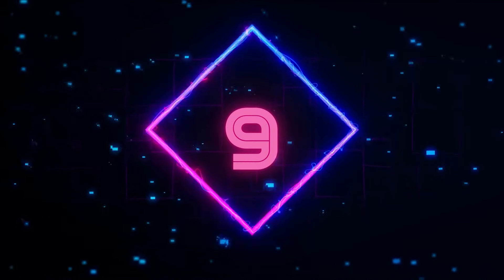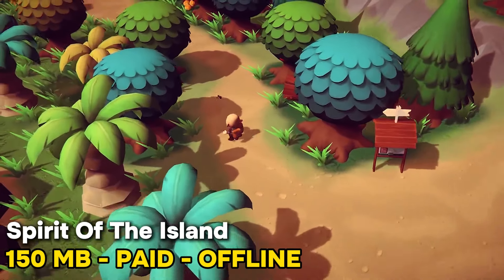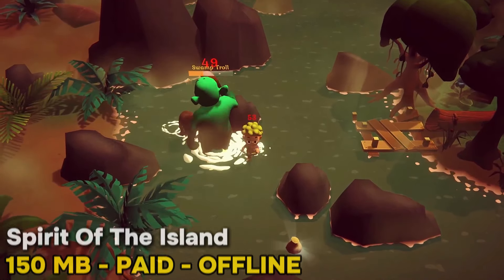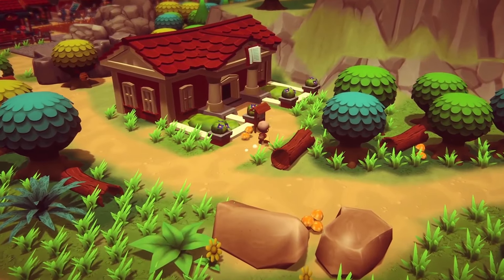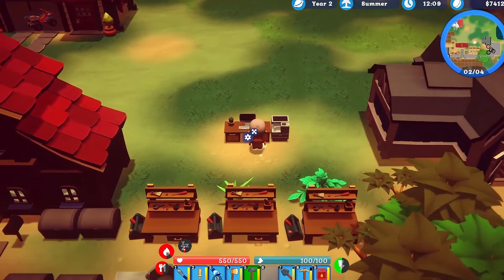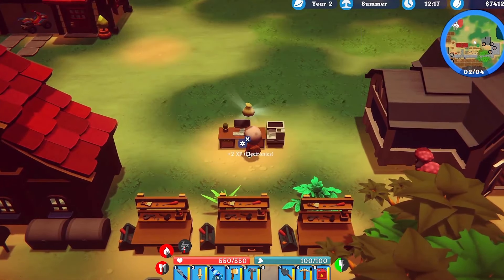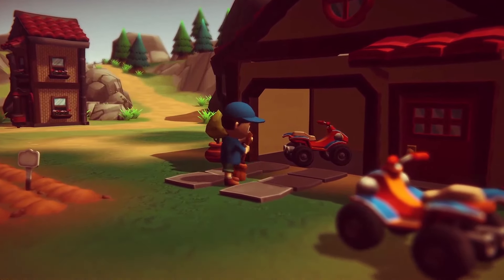Number 9: Spirit of the Island is basically about being a chill spirit who's trying to bring life back to a deserted island. The gameplay is pretty simple — you just wander around, exploring the island and solving little puzzles. The graphics are really nice and the music is super calming. If you're looking for something chill and relaxing, then this game is for you.